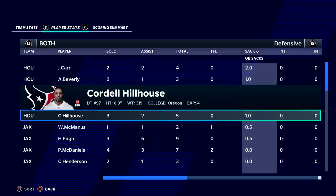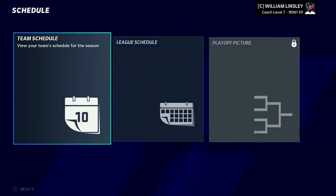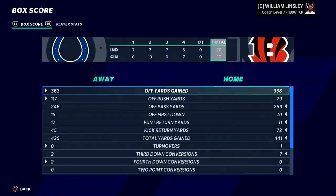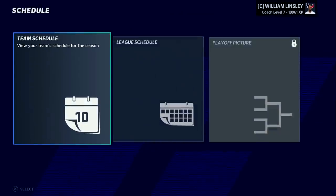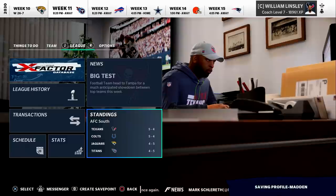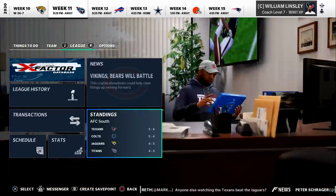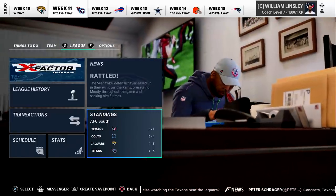Good game for Houston — we move to 5-4. The Colts ended up winning their game against a really good Bengals team that was 7-1, but we do have that tiebreaker against them. So it's a very competitive division this year, but we should be able to take care of the second half of the season. We've swept the Colts and swept the Jaguars. We might split against Tennessee, but hopefully next episode we see this team get closer to returning to the postseason.